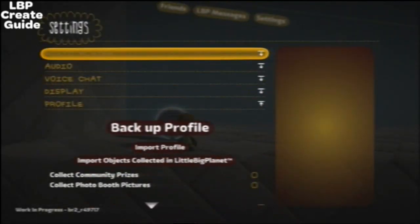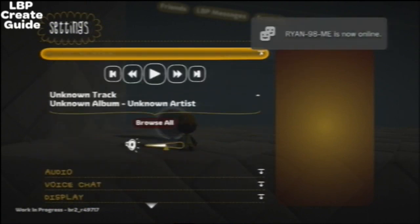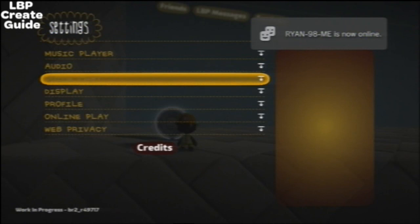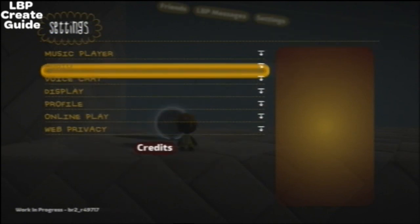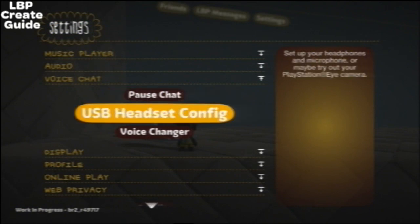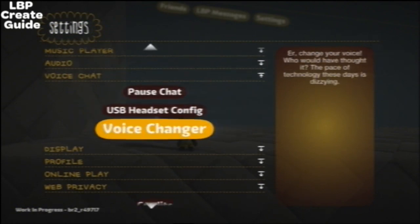LBP messages, just like in LBP1. Settings: here we have music player, audio, play music in play mode, play in pod, voice chat. You can pause the chat, change your headset configuration, and you can use a voice changer.